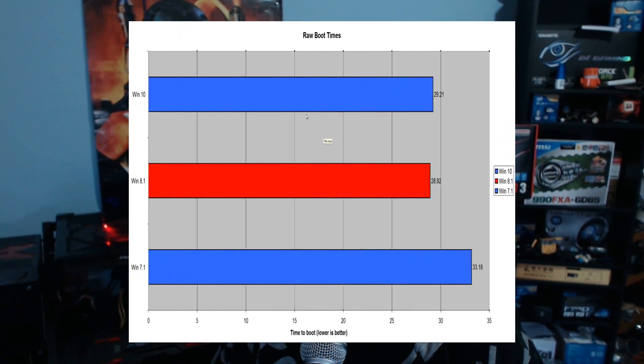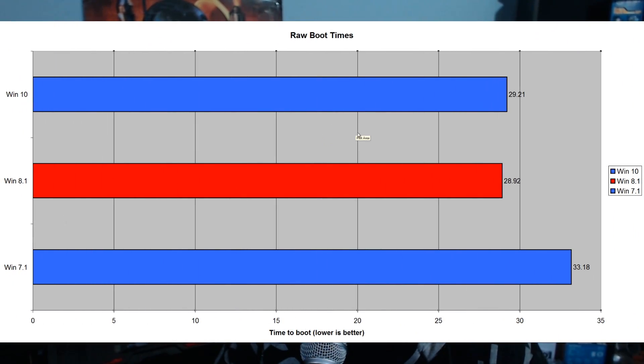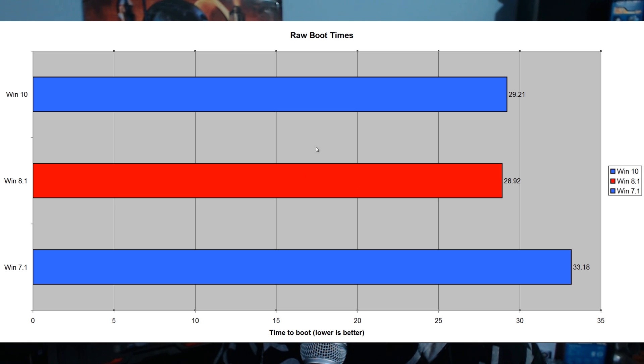Moving on to raw boot time with all fast boot settings disabled. Windows 10 came in at 29.21 seconds, Windows 8.1 at 28.92 seconds, and Windows 7.1 at 33.18 seconds. Windows 8.1 and 10 are similar in boot times, while Windows 7 was clearly lagging behind a little. Windows 10 is going to follow a similar pattern to Windows 8.1.